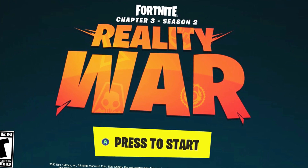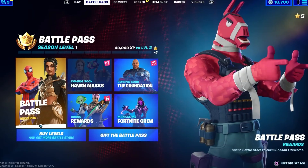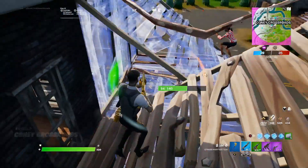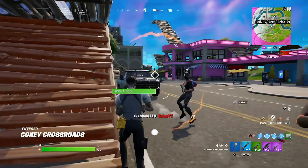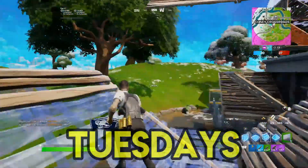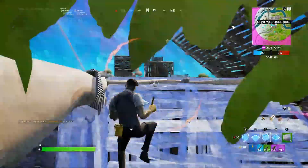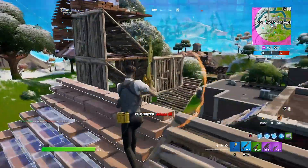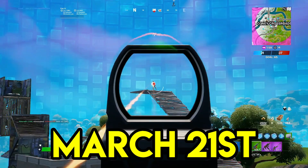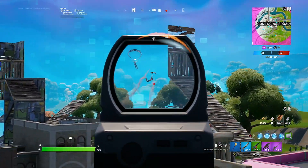Onto the leaks about Fortnite Chapter 3 Season 2 — surprisingly, we've already got quite a lot. The first thing I want to talk about is the release date. If you check the battle pass right now, it will say that Chapter 3 Season 1 will end on March 19th. Now, not always is this date when the next season will start, as normally seasons and updates inside of Fortnite start on Tuesdays. March 19th lands on a Sunday, so it would make sense for Fortnite to release Chapter 3 Season 2 on the Tuesday, which would make it March 21st. There's just no reason for Fortnite to release it on the Sunday, so I'm telling you right now — it's probably going to release on March 21st.